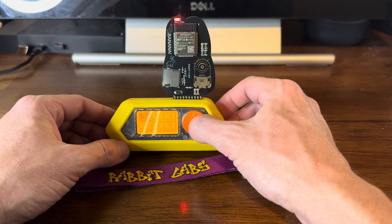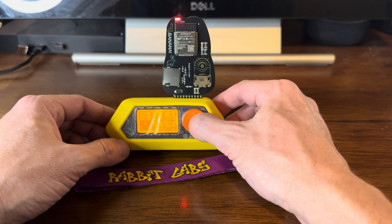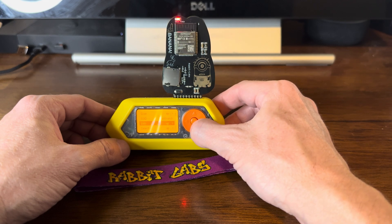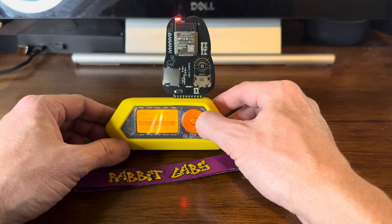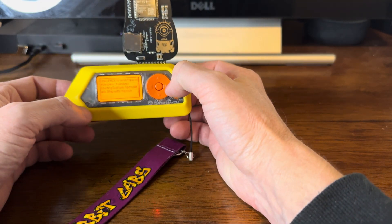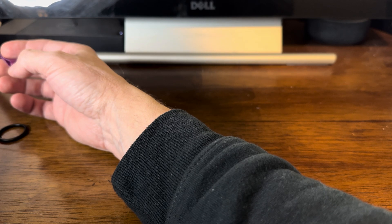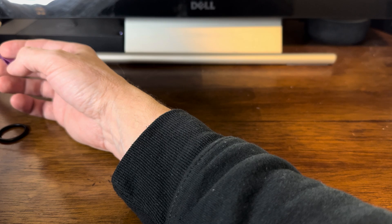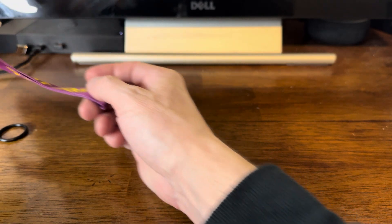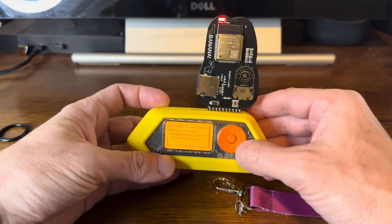One of the best ways, right now anyway, to test if your Wi-Fi card has the latest Marauder is to do the Bluetooth attack. I'm going to go to Marauder, go to my attacks, Swift Pair. That's a good Bluetooth attack for Windows. I'll bring it close to my computer and then I'll tell you if it works. It's spamming me, it's working very well. It's working spammingly.